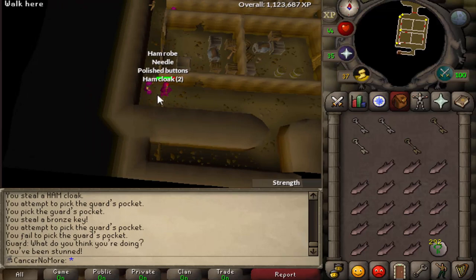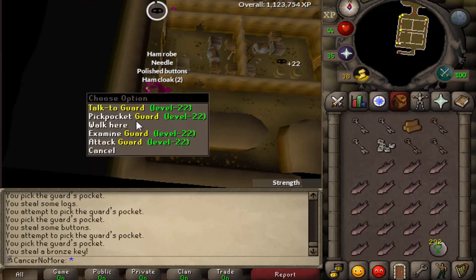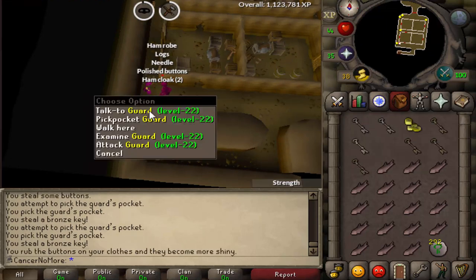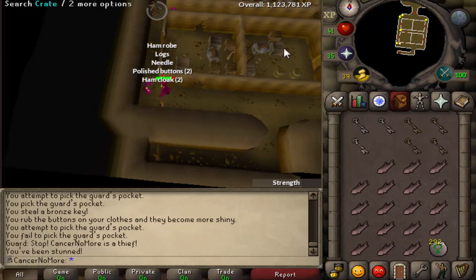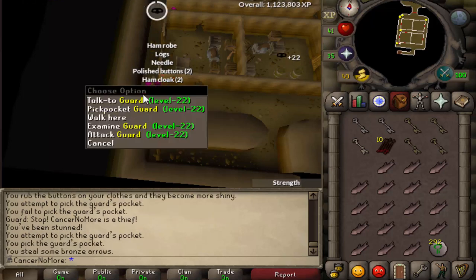Another insanely good thing about this place is you're going to get a lot of easy clue scrolls. As soon as you get one, go and do it — you can get nice rewards, like pages and some cool stuff. Just do every easy clue scroll because it's just really nice.